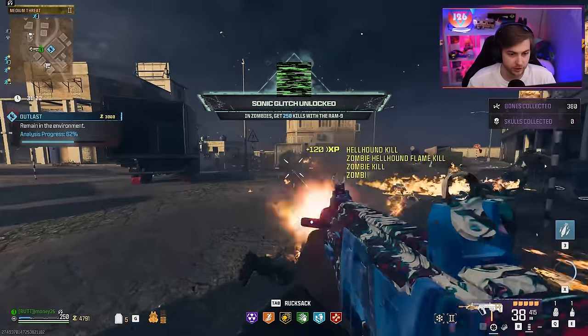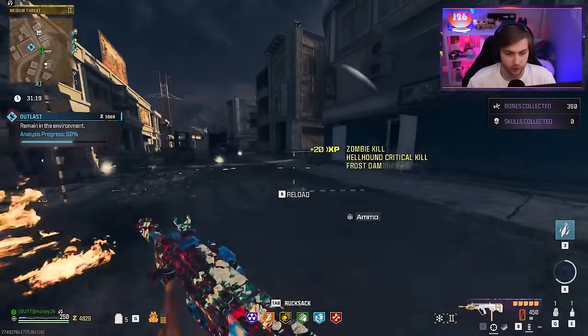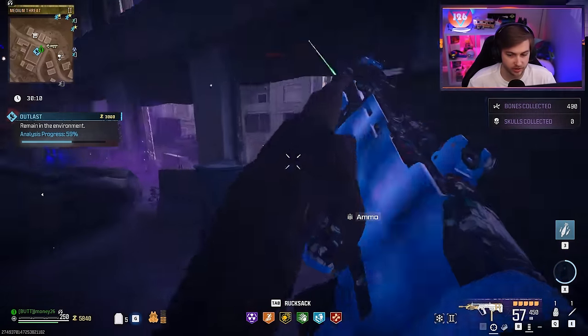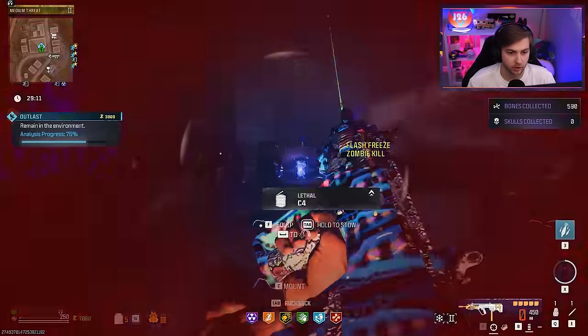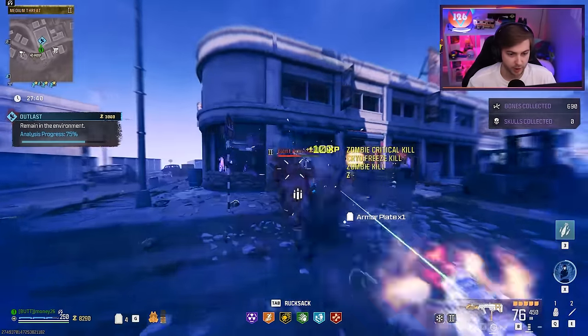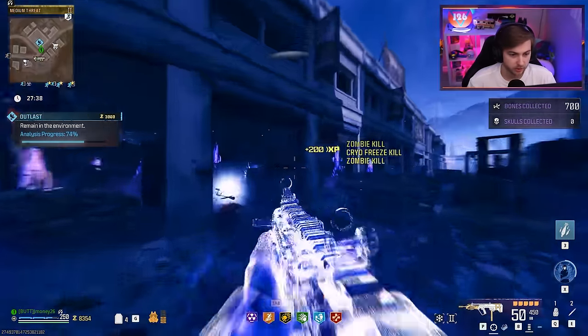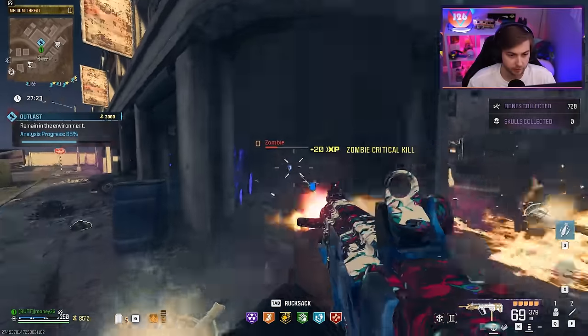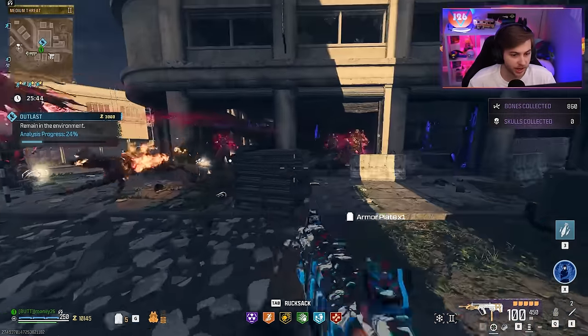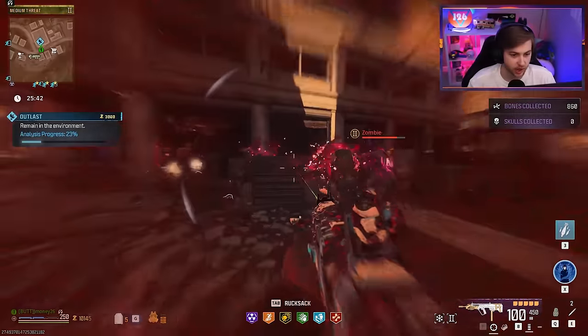There's our 250 kills. Our Frost kills shouldn't be too far behind. There it is. We just need one more camo, and we can test out our Gold Strat. Why is it so cloudy in here? Our Hot Box and the Outlast — this has gotta be our camo right here. All right, I'm putting my foot down. This has gotta be the last Aether Shroud we have to use. I even threw a decoy. This better be enough.